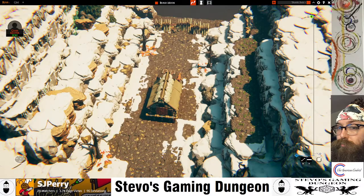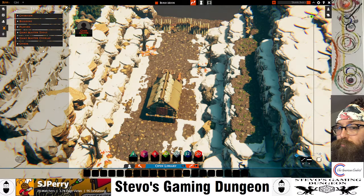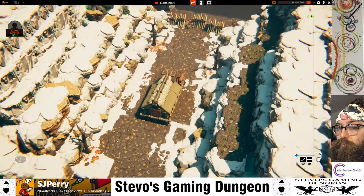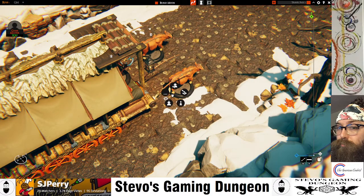The tutorial actually covers DM tools pretty well, so we're going to go into that. The Game Master tools — first, give player control of a mini. The GM menu is here. When you right-click on a figure, there's the GM tools — a whole separate little menu in here.